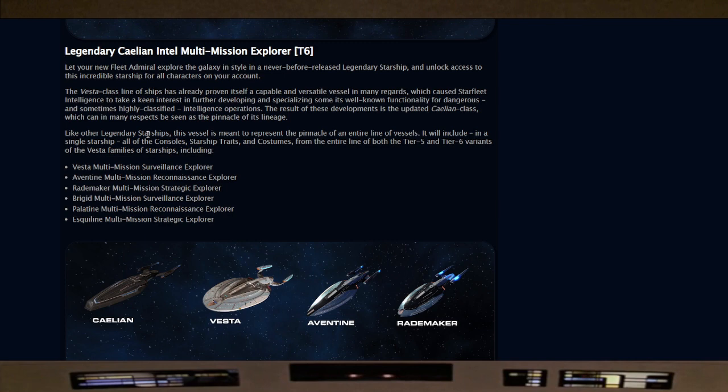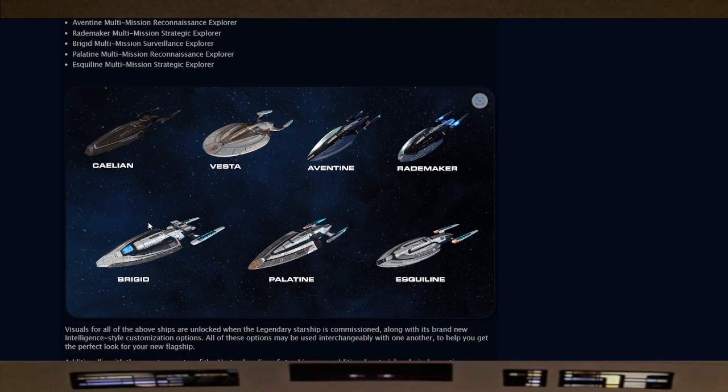Like other legendary starships, this vessel represents the pinnacle of an entire line of vessels. It includes in a single starship all the consoles, starship traits, and costumes from the entire line of both Tier 5 and Tier 6 variants of the Vesta family, including the Vesta, Aventine, Raidmaker, Brigid, Palatine, and Esquiline multi-mission science vessel variants.